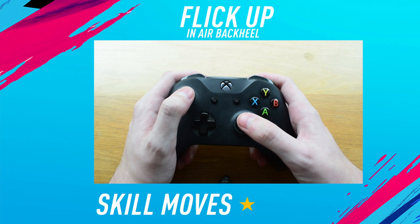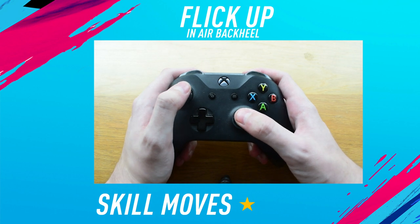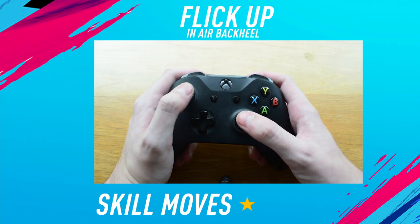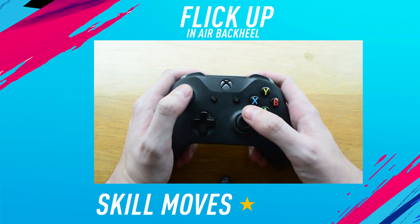The controls for the flick up to inner back heel are pretty simple. The first thing you want to do is flick up the ball, and to do this all you do is click in the right stick just like that. You also want to make sure that you are standing still when doing this. You can also do this while running, but it's a lot harder, so I'd recommend starting off standing still and then clicking in the right stick to flick the ball up.